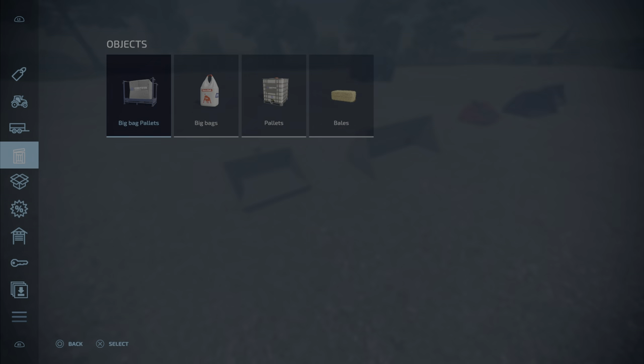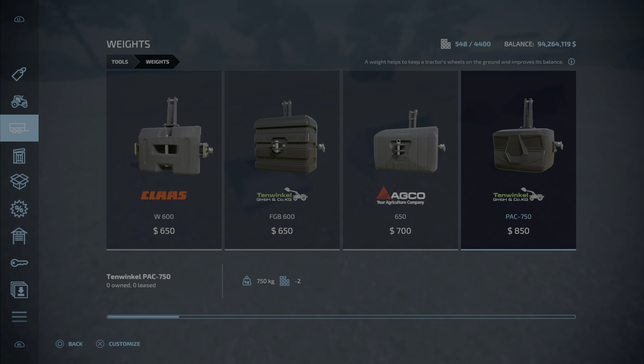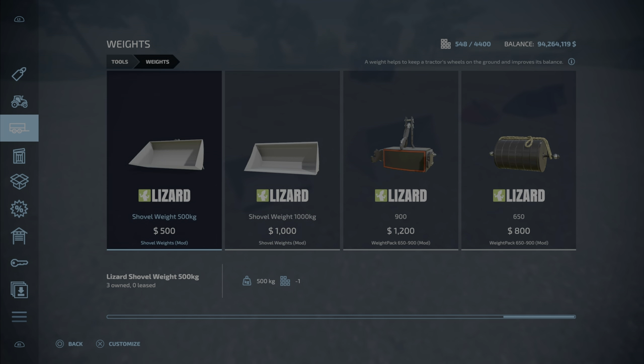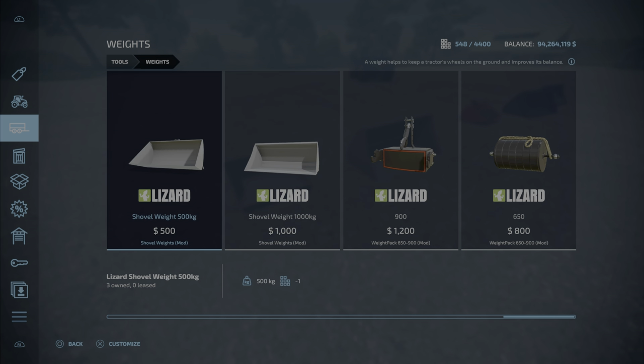They are found under Weights. We have the Shovel Weight 500 kilograms for $500, and the Shovel Weight 1000 kilograms for $1000 — that's one metric ton and half a metric ton.